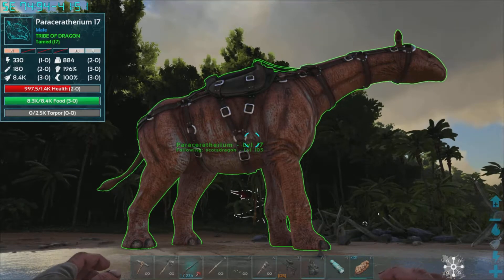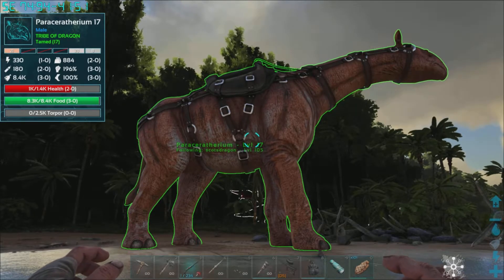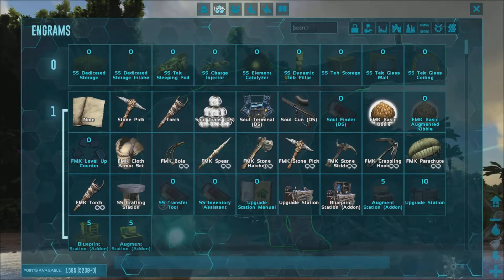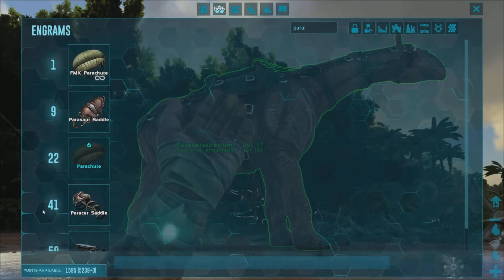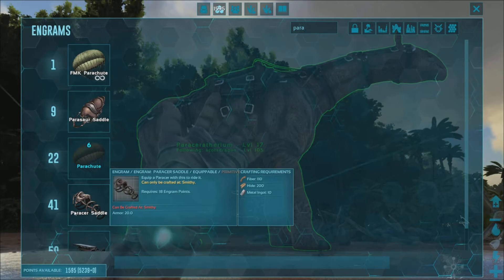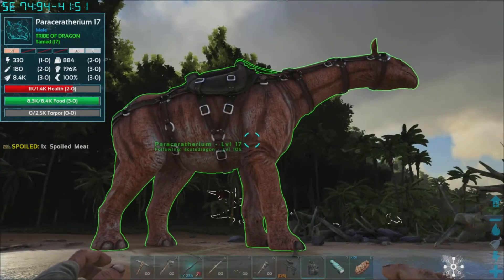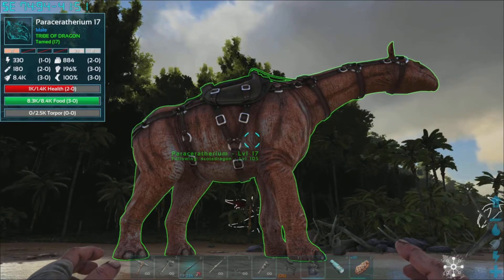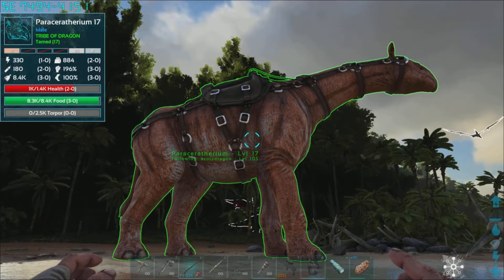It does give a wee bit of thatch as usual. It is a good berry collector, so that is another one that can be a mid-range game animal. For the saddle — let me check the inventory — there we go: Paracer saddle, level 40, hence how it gets the name 'Paracer.' Take away the first two letters and you've got 'racer.' So level 41 to get a saddle for this chap. Also, same as the Bronto, it comes with a platform saddle as well, which is quite good if you want to build on a platform saddle.